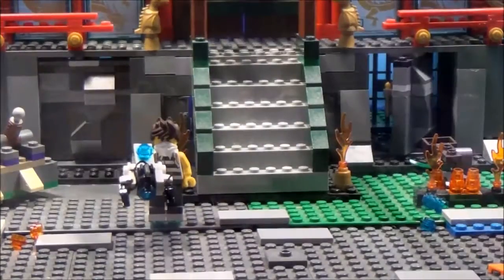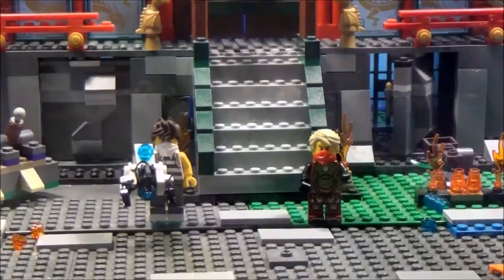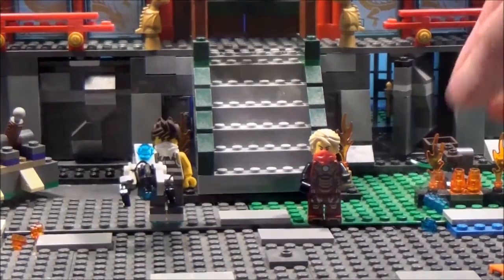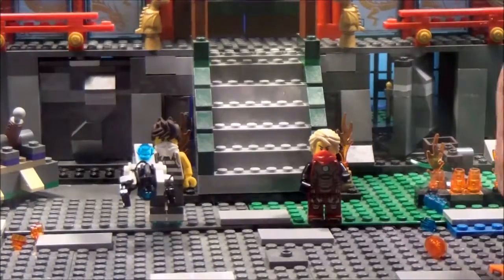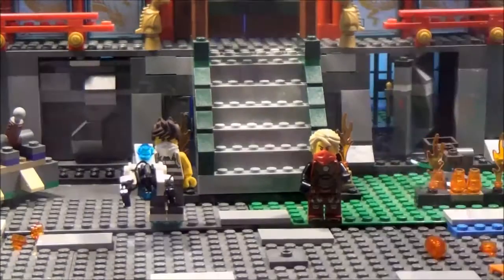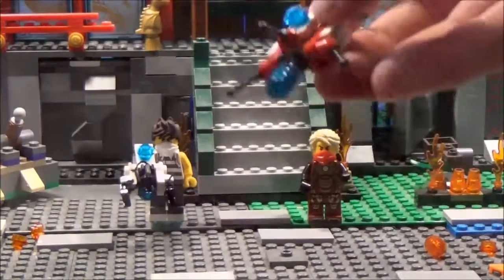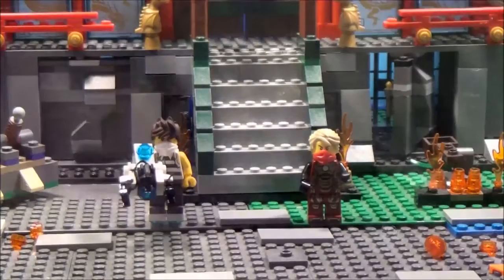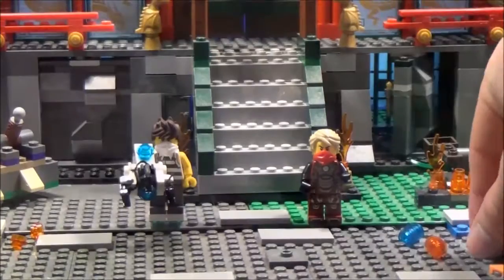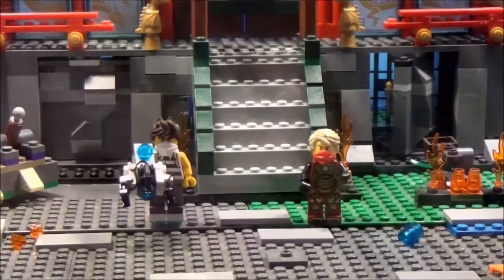Just let me give that to Lloyd. If you want to make the supercharged gravity gun, which I know a lot of you stop motionists will, just remove the orange pieces and put some blue pieces on. There's your supercharged gravity gun. I know it doesn't look much like the gravity gun, but Lego hasn't made it, so we've got to do something. Let me just put the orange back on and give that to Lloyd.